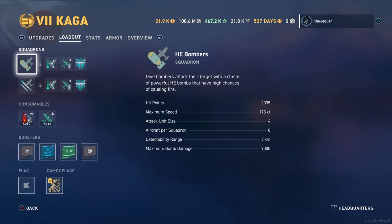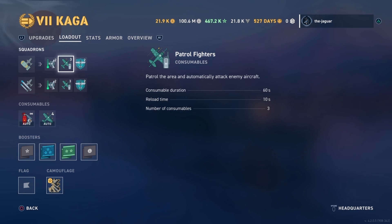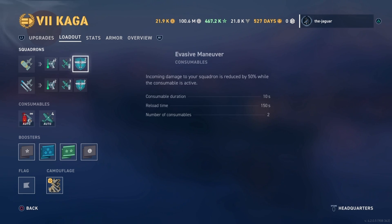Let's take a look at the loadout. We have two squadrons: HE Bombers and Torpedo Bombers. Each squadron has an engine cooling consumable with a 5-second duration, 80-second reload, and two charges. You also have the patrol fighter consumable, which patrols the area and automatically attacks enemy aircraft — it runs for 60 seconds, reloads every 10 seconds, and you have three of those consumables.